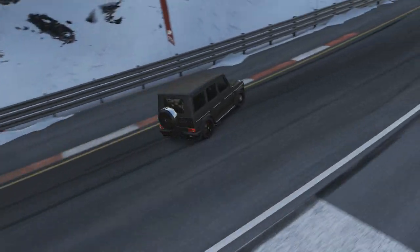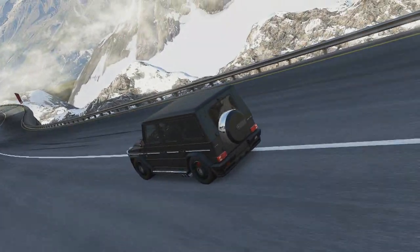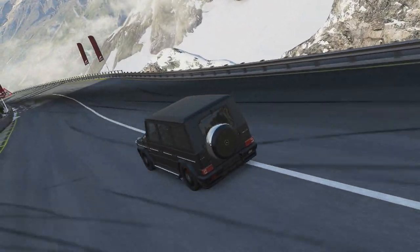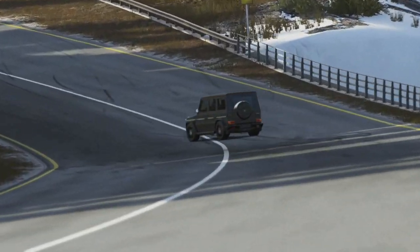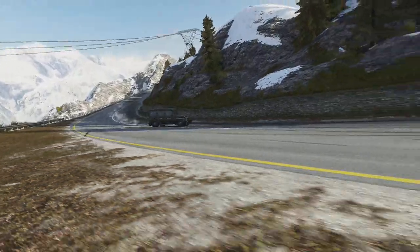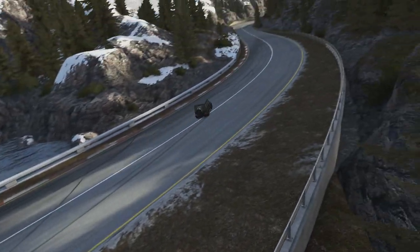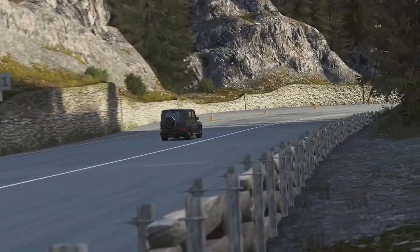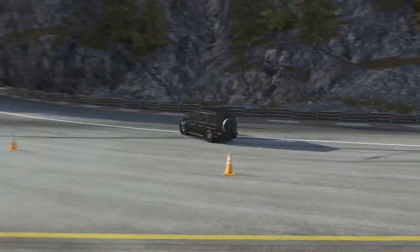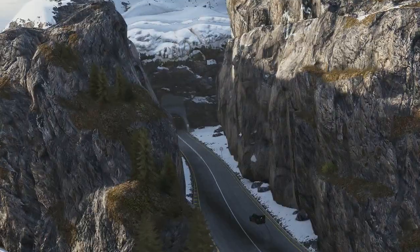If any of you guys have ever tried to swap an all wheel drive car to rear drive in Forza before, you'll know that it still kind of feels slightly all wheel drive — it still has that weird front end push. This thing is no different; in fact it has a lot of front end push, and that is why you need all this power, because if you don't have all this power there is no way whatsoever to neutralize that front end understeer push.